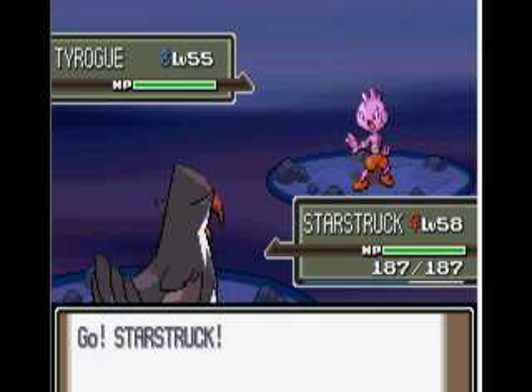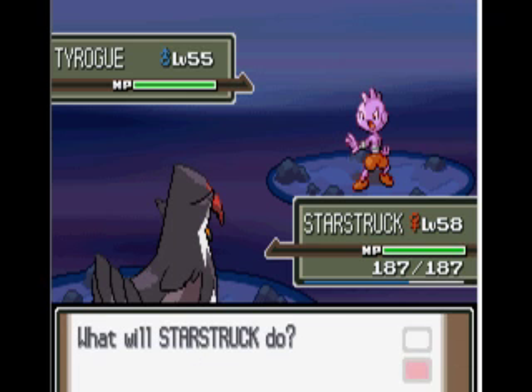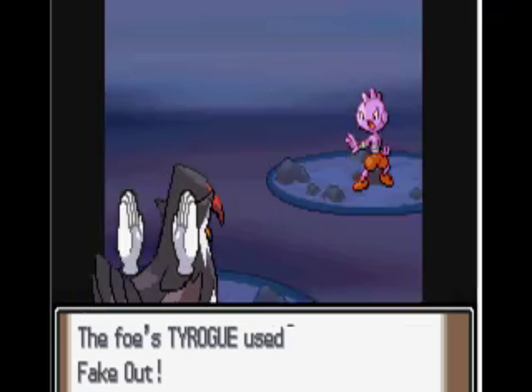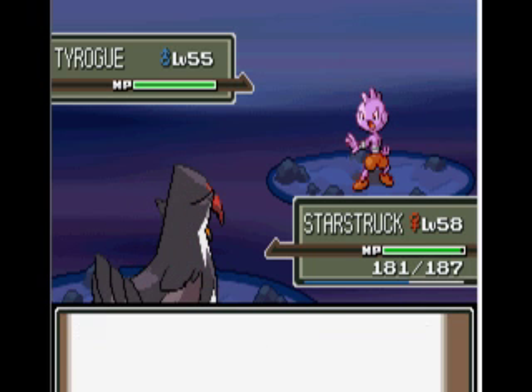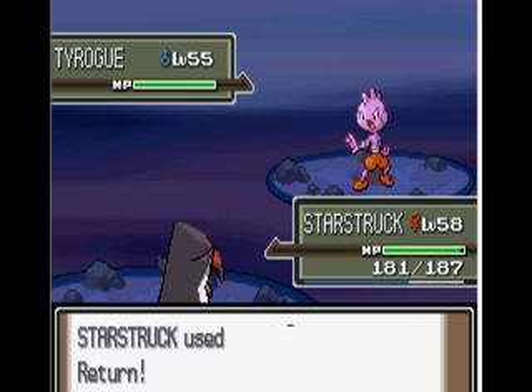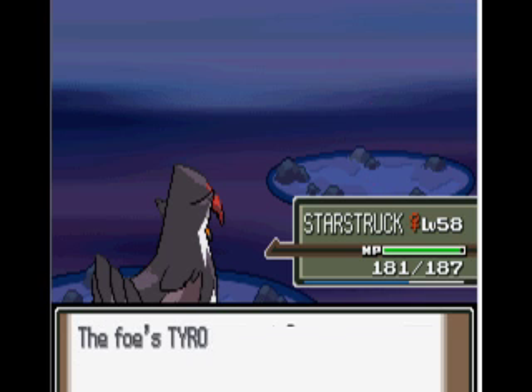He's going to have a Tyranitar, which is actually good for me because the Intimidate will cut its attack so he won't do anything if my Return does not kill it. And he goes - he uses Fake Out. There's no way he's got to be EV trained in speed. Fake Out makes you flinch, six damage - it's just a waste of life.